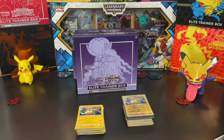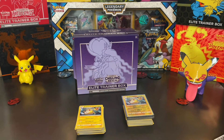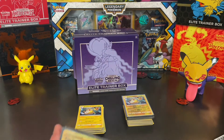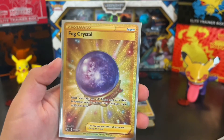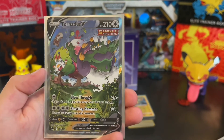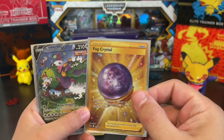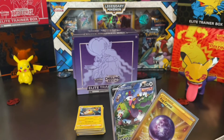Me and Asher were just hanging out opening some cards the other day, and we opened a single three-pack. Out of that single three-pack, we got a Fog Crystal Gold and a Tornadus Alternate Art. So yeah — that came out of a single three-pack. Crazy! Three packs to get that, and then like 40 or 50 packs opened prior to that and since — nothing.